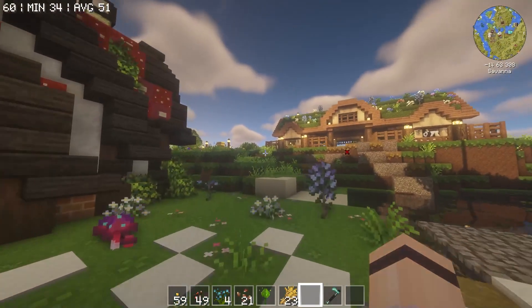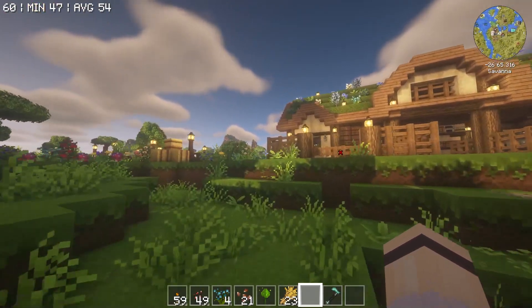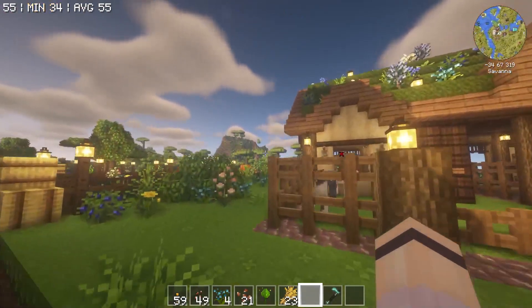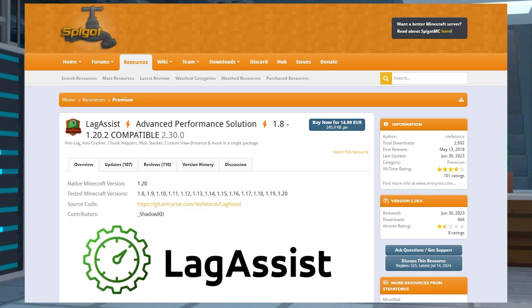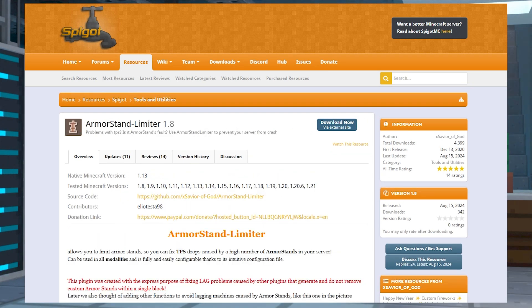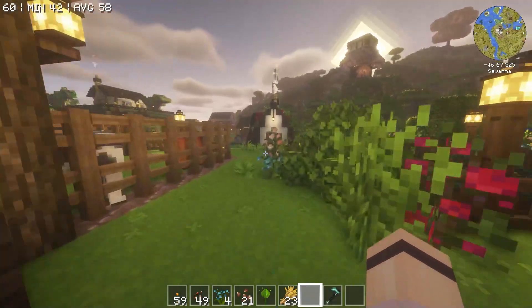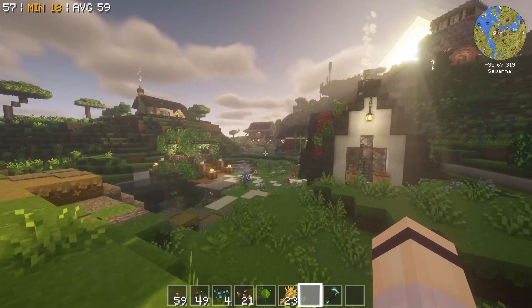One of the biggest concerns for server owners is lag, and lag can have a variety of causes, whether it's from resources you add to your server or the hardware your server runs on. You can get plugins that can help reduce the lag, you can upgrade your server RAM, switch your jar to a more optimized version of Minecraft, optimize files and more. But with all of these options you might be wondering what causes lag and what you should do to get rid of it.